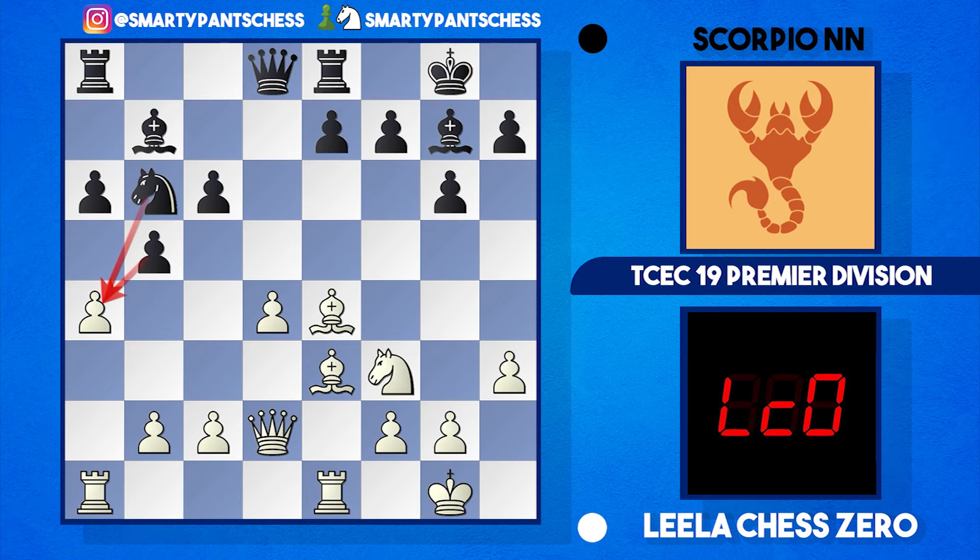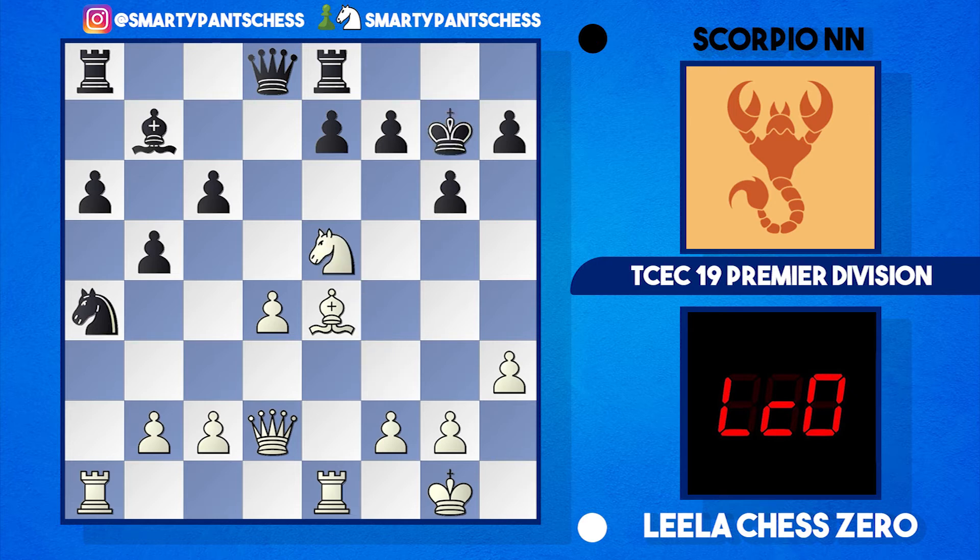After knight to b6, Leela gets inventive and plays bishop h6 — allowing the a4 pawn to be taken. Scorpion takes the free pawn, but now Leela takes the bishop on g7, probably black's best piece. The king recaptures and white plays knight to d5, so white certainly has some compensation. Interestingly, Leela also leaves the b2 pawn free and Scorpion takes it — knight takes b2 — suddenly black is two pawns up.